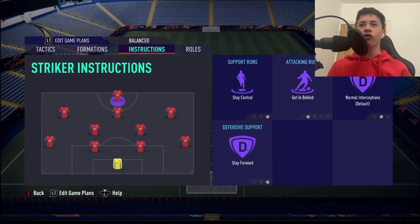Striker instructions are going to be: stay central, get behind, default, stay forward. I use these instructions all the time — I like my striker up the pitch at all times, sticking to their defenders, causing harm, running in behind unexpectedly, and hopefully getting into that one-on-one situation.